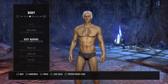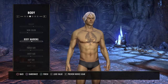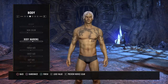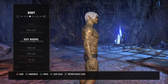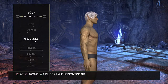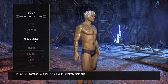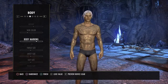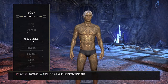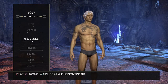I really like the eagle logo of the Aldmeri Dominion, and I like the color of his eyes — I think it matches his body marking. That one looks really shiny, intricate, and complex. My personal favorite is the dragon marking — I really like that one, I think it looks badass. So I think we're going to go with that. Now for torso size, not too big.